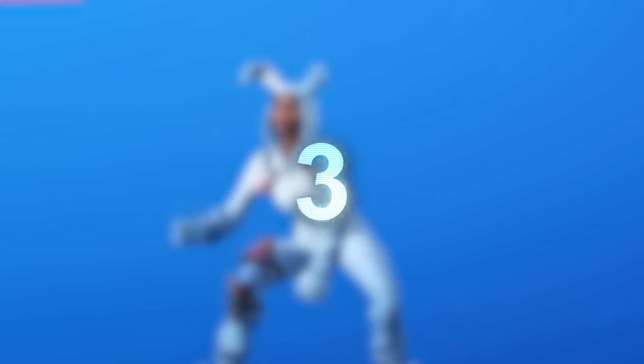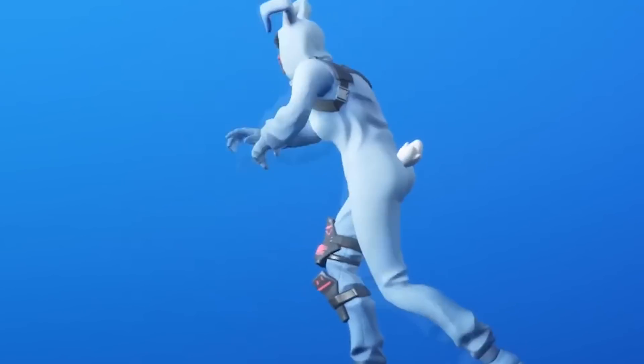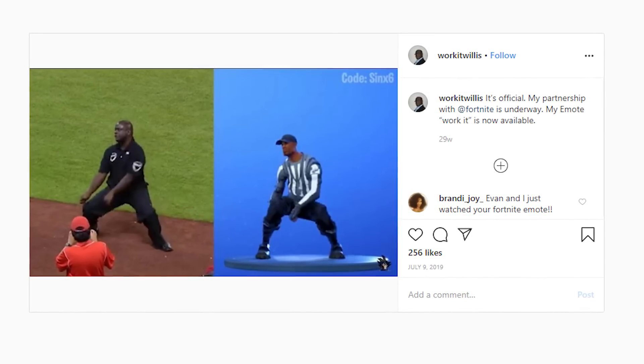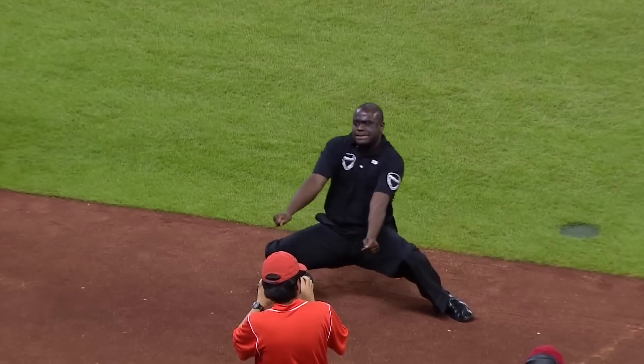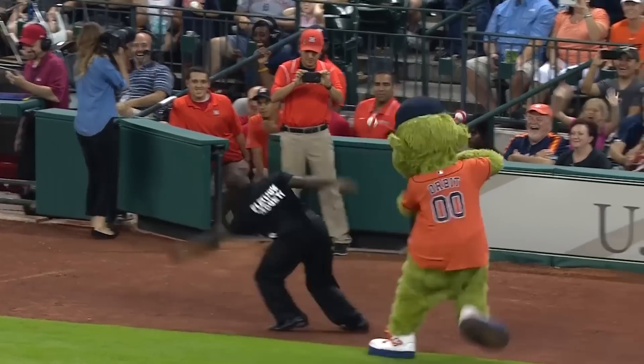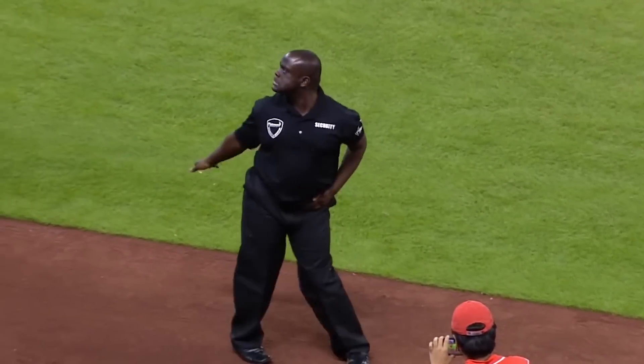The Work It Easter Egg. If you've ever looked at the Work It emote and thought it looked a little familiar, it's because the dance is actually a reference to a viral video of a security guard busting some moves at a baseball game. And no, Epic actually didn't steal this one — they really paid the dude for it, which is cool to see, but also makes sense why that Fresh Prince dude is a little salty.